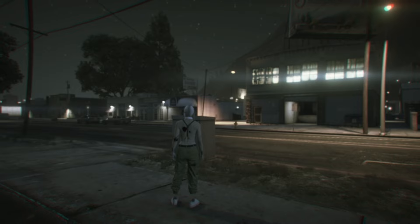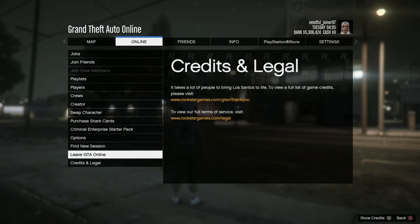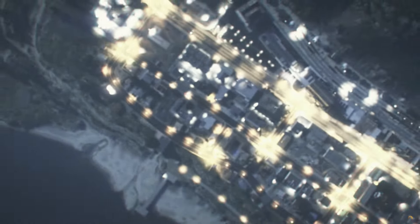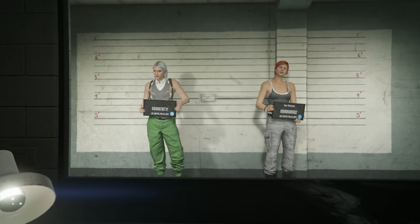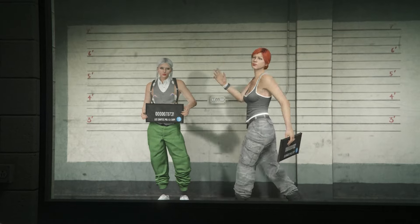What you're going to have to do is go to online and then go down to switch characters. Then you have to make a character. You're going to have to have your female character on the left and a male character on the right, or else the glitch won't work.